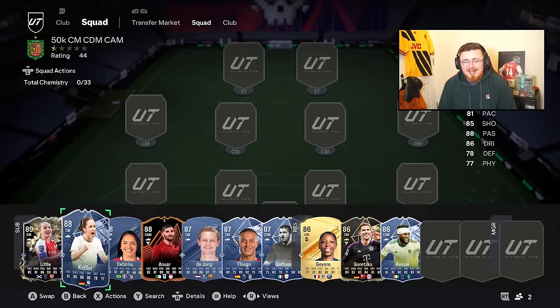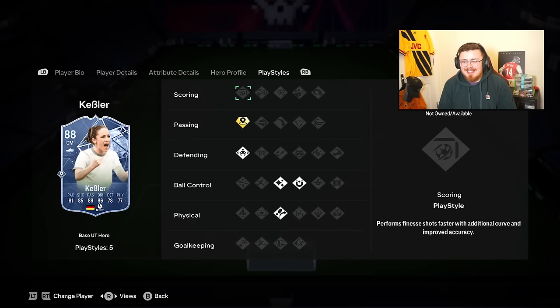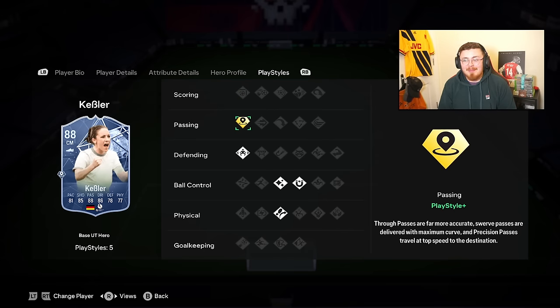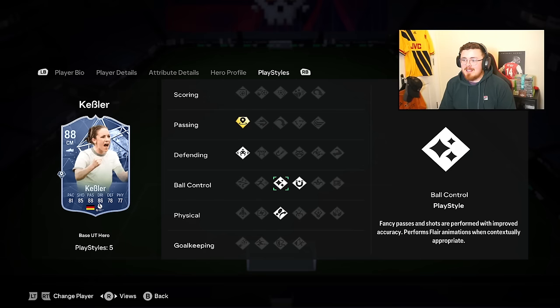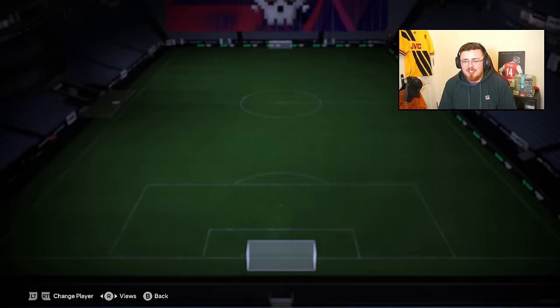The go-to hero under 50k for centre mid is Kessler. Her UCL card looks stacked, by the way. She has Jockey, Incisive Pass, and Flair and Trickster play style plus, First Touch - really well-rounded. Basically the female version of Mateus and a little bit cheaper.